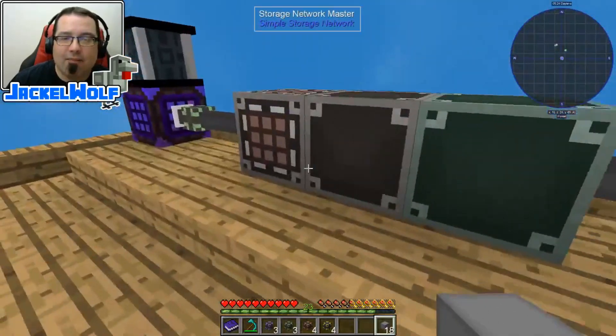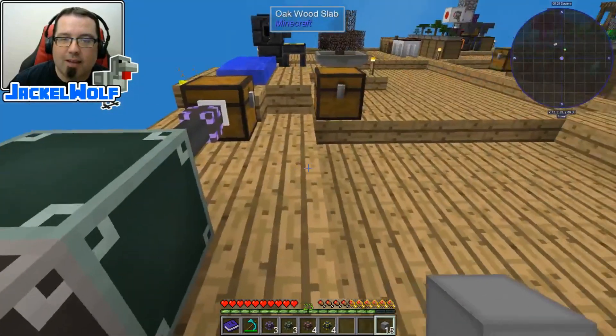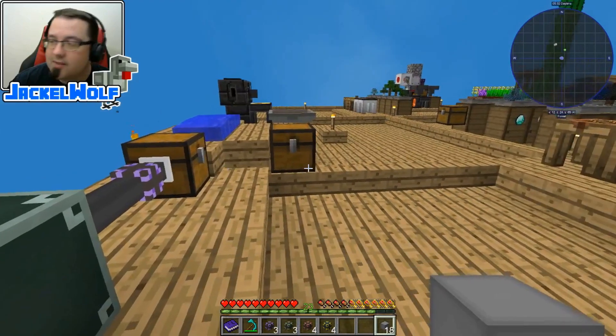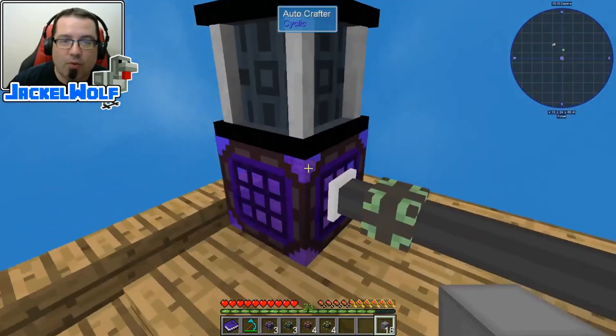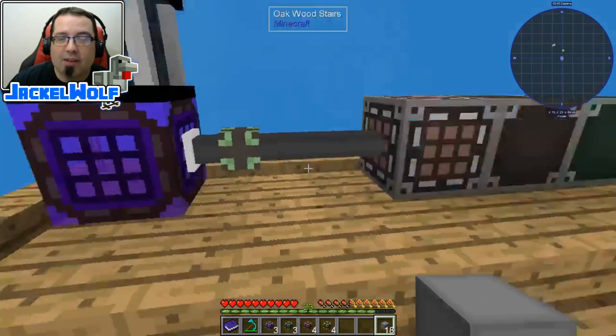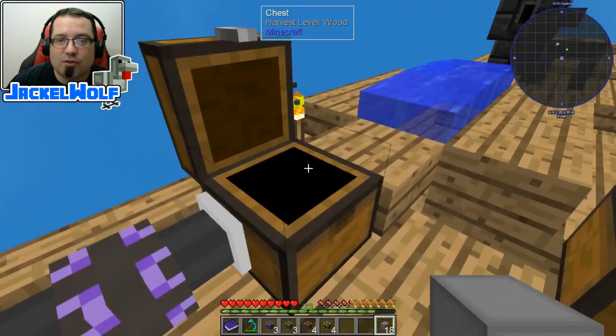This is a very simple setup. You can make this as complicated and fancy as you want, but for now we're just sticking to something very basic just to make sure the whole thing works. As soon as it gets to 64, it's going to start pulling in the iron acorns and it's immediately turning those iron acorns into iron amber. That works really well with stuff that's already in our storage.